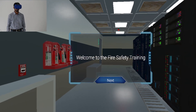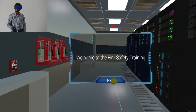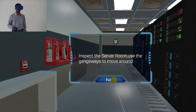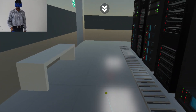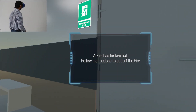Welcome to the fire safety activity. Task objective: contain electrical fire. Move around and inspect the server room. The fire has broken out in this room. Follow instructions to put out that fire.